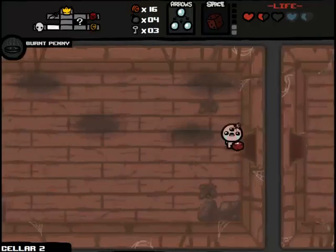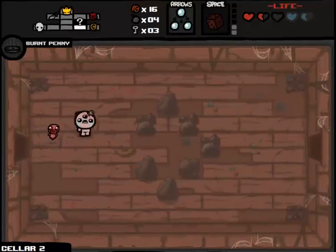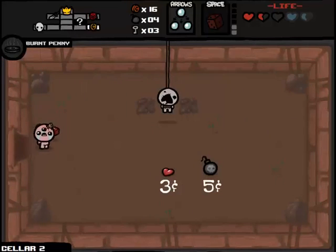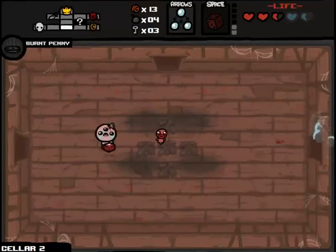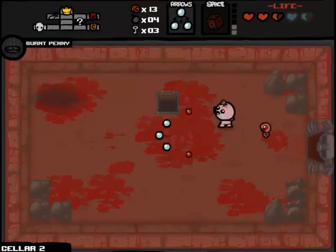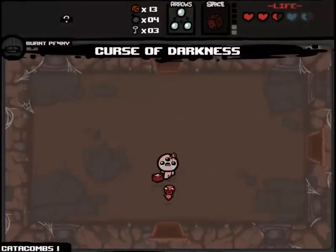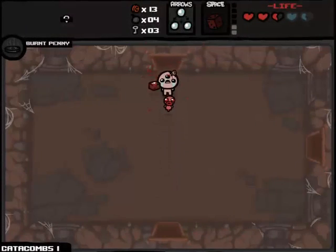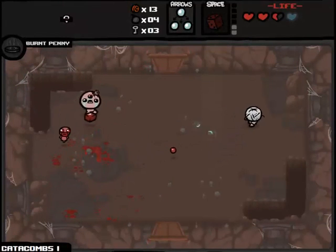I'm going to go in here and buy the heart — I'm playing it a little risky but I'm sure I'll get some health pickups. It's only three cents, I might as well. Three keys, four bombs, 13 cents — I'm feeling pretty good. That triple shot pickup is nice. I don't know if we've had triple shot yet on this save file, but either way it's pretty much a straight damage up so I have no complaints. Although, speaking of things to complain about, Curse of Darkness is quite the jerk. I won't be able to see my map or accurately guess where rooms are.